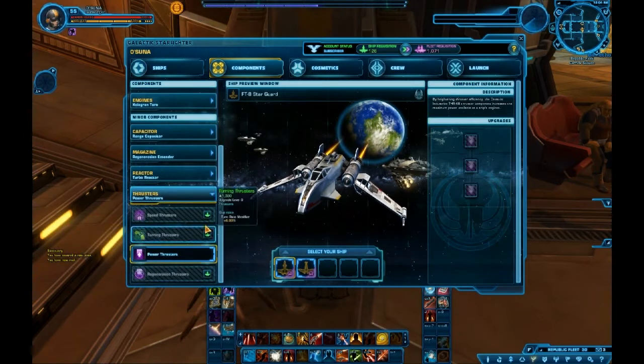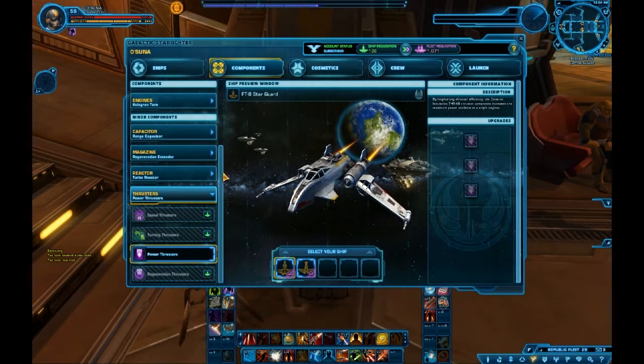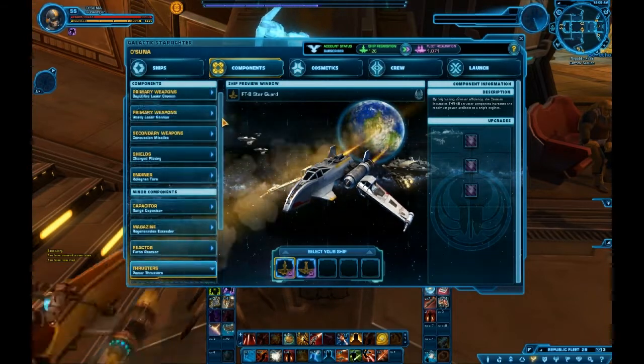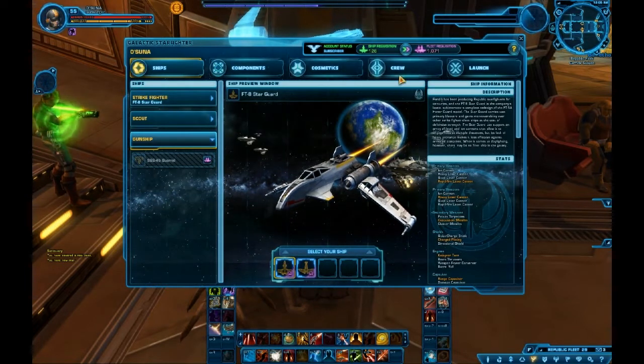You can purchase components through one of two currencies: ship requisition, which tends to be more focused on singular ship parts basically, and fleet requisition, which covers things like ships themselves and the crew that you can hire.